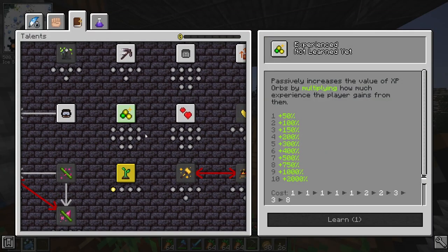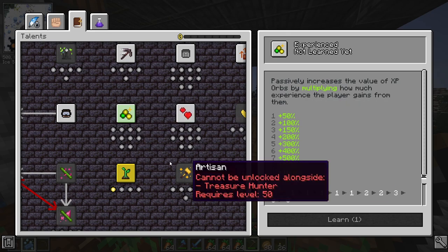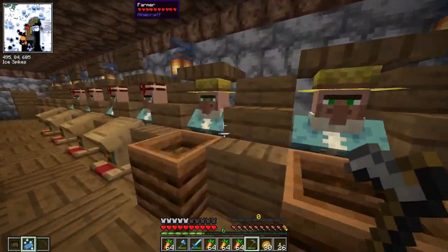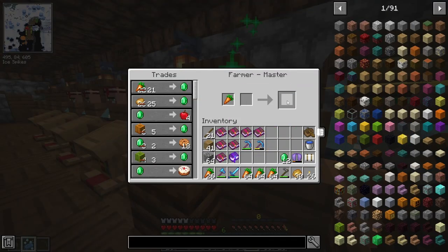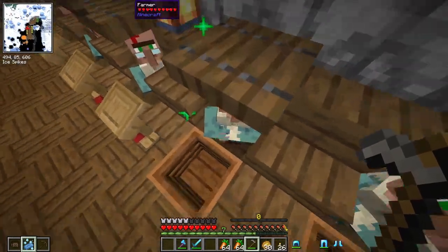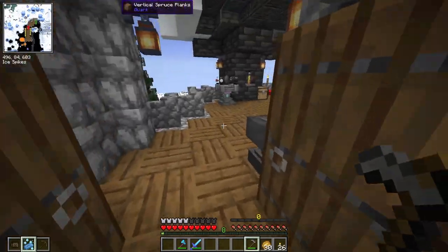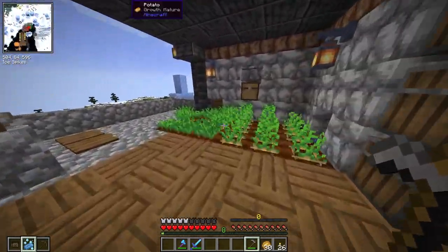A talent I'm really looking forward to getting is the 'experienced' talent, which passively increases the value of XP orbs by multiplying how much experience the player gains from them. So the more I have of this, the more XP I'm gonna get when I collect experience from mob drops or trading. I'm looking forward to that, and I'm starting to get a very good collection of emeralds which I'll be needing in the future.